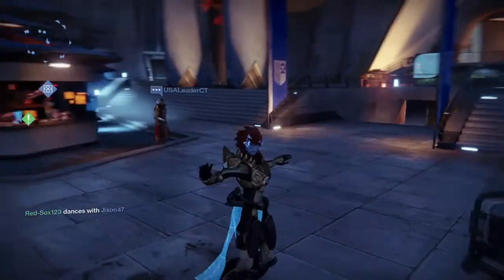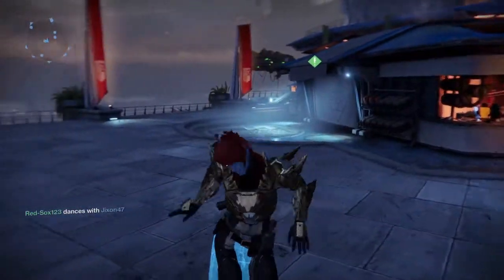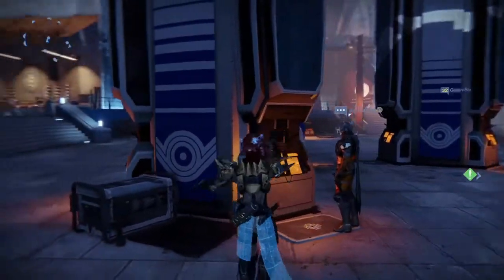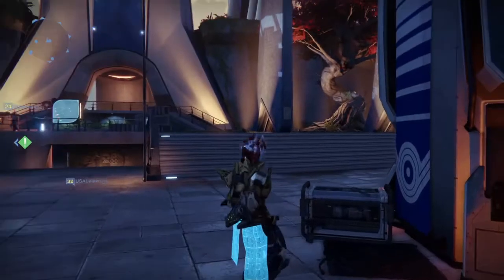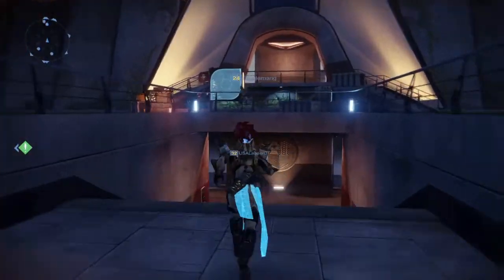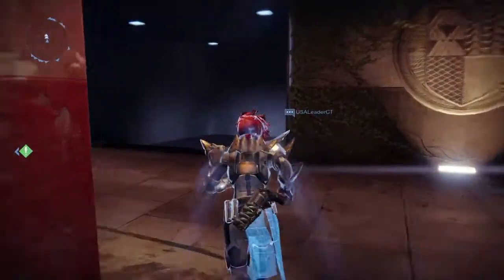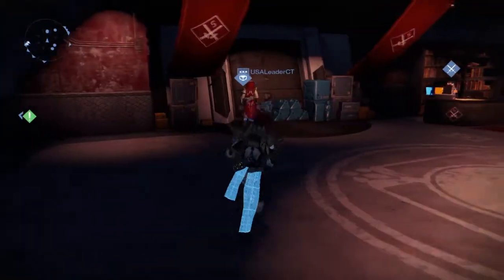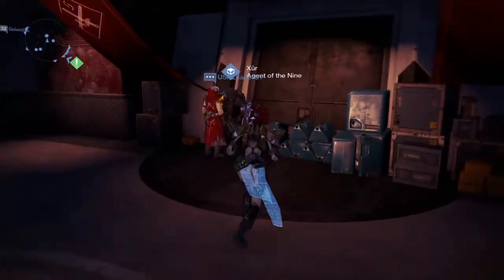Hey, what's up guys, it's Evasion Productions here. Today I'll be showing you what Xur has to offer this week. Xur is a special vendor that shows up in the Tower every Friday to Sunday and brings exotic items which you can buy with strange coins. Every weekend he's in a different location — this week he's located right behind this wall right here.